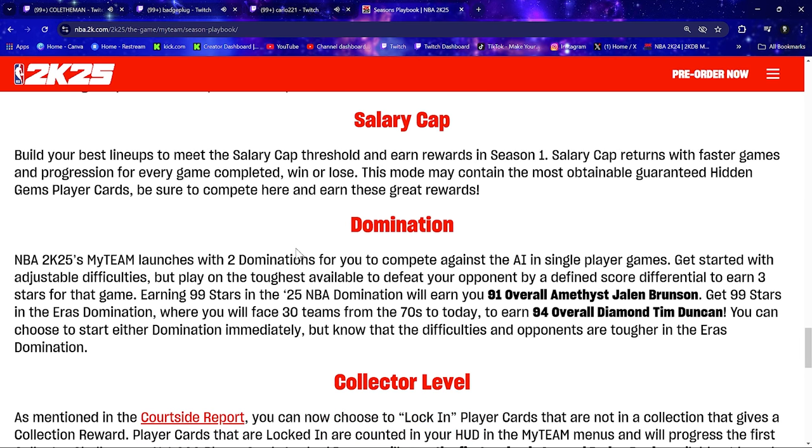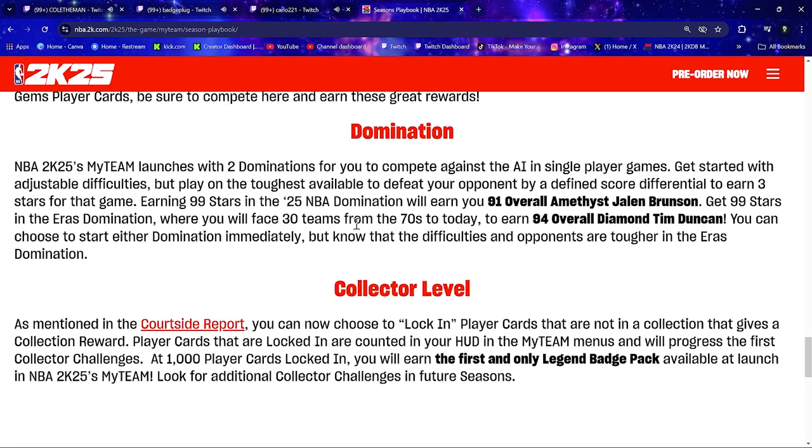In NBA 2K25 MyTeam, Domination launches with two dominations to compete against the AI in single-player games with adjustable difficulties. Play on the toughest available and defeat your opponent by a defined score differential to earn three stars. Earning 99 stars in the 2K25 NBA Domination earns you a 91 overall Amethyst Jalen Brunson. Get 99 stars in the Eras Domination — where you face 30 teams from the 70s to today — to earn a 94 overall Tim Duncan. Note that difficulties and opponents get tougher in the Eras Domination.